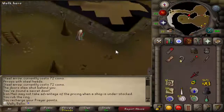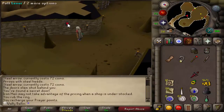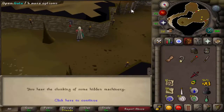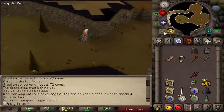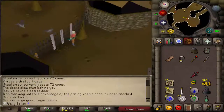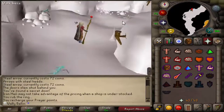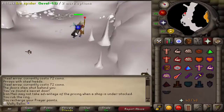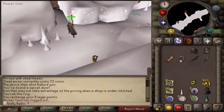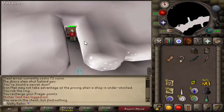I actually had to drop my coif later on because I needed the inventory space. For iron man accounts out there, don't worry — you don't need a magic shortbow like I have. It was the only bow I had; I luckily got it from a clue scroll reward. If you don't have a magic shortbow it doesn't mean you can't do this quest — you just need to get a yew shortbow or longbow. Longbows work too, by the way.